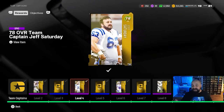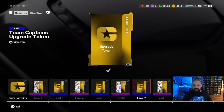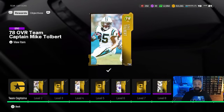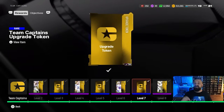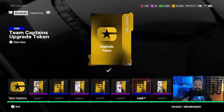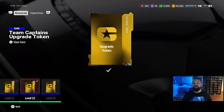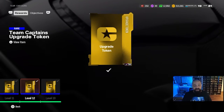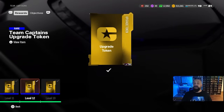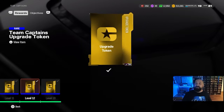At levels two, four, six, eight, and ten — all the even numbers — you unlock the base level of these players, and all five are going to be at a 78 overall. You then use upgrade tokens to upgrade them. At this moment, the maximum level they can be upgraded to is 83 overall. To get to 83 overall requires five tokens, and right now there are seven tokens available, so you can max one player to 83 or spread tokens across a couple of players.